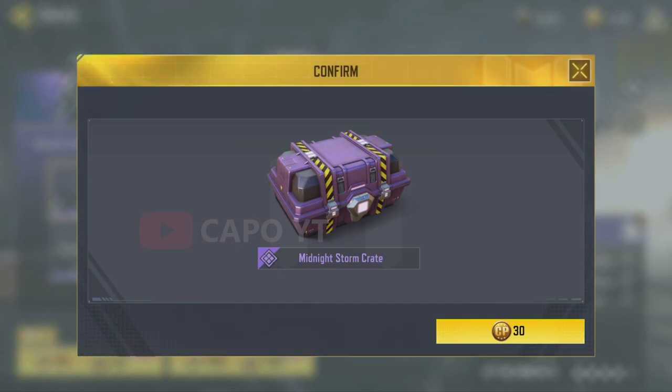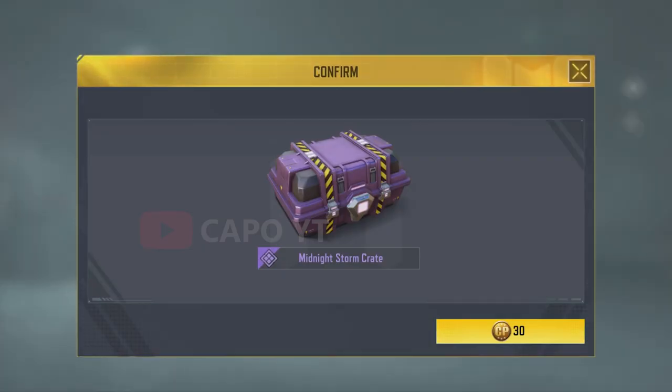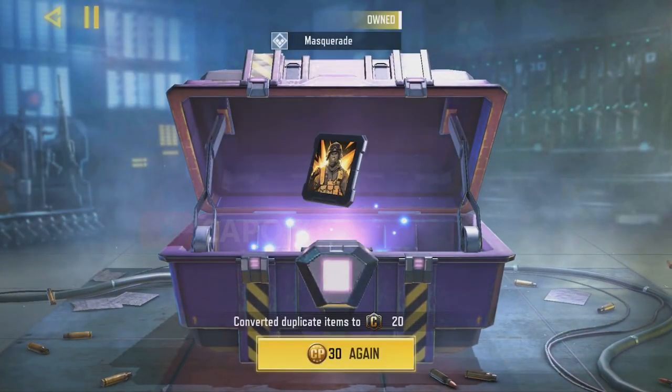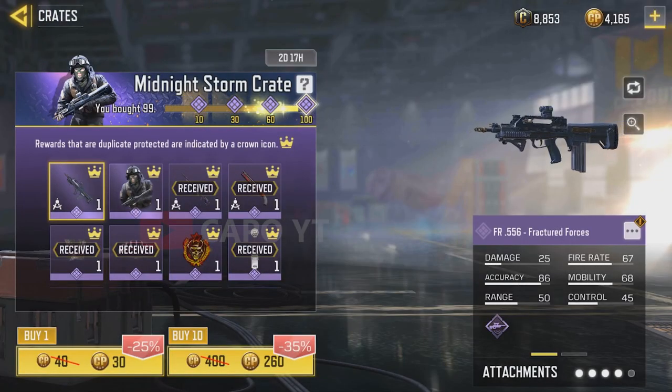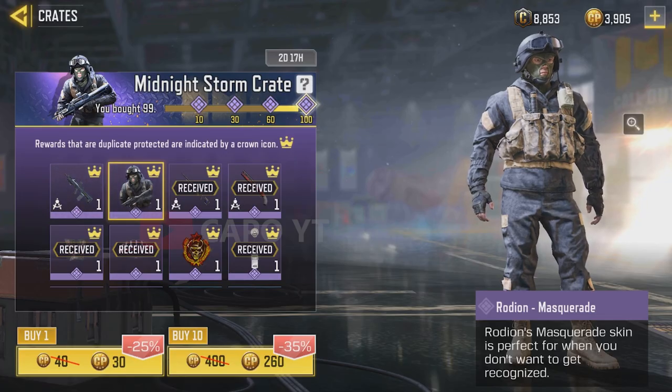I'm totally screwed right now. I'm going to open two singles — I'm going to do some trick because I think if it works I'll save a lot of good points. 99 crates opened now. I'm going to open another 10 and hopefully get the Masquerade skin. Please, Call of Duty, do it. I'm screwed.